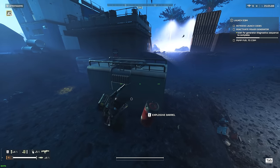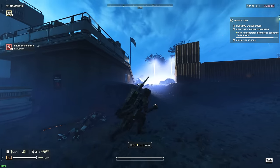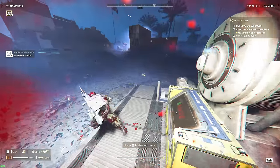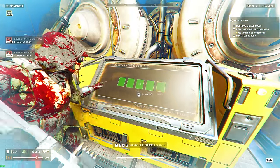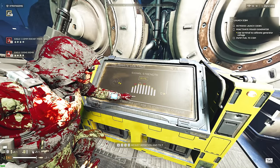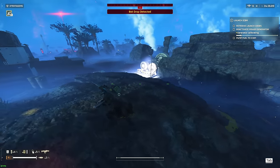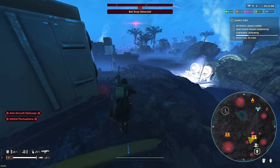I'm testing out this new keybinding that somebody recommended in the YouTube comments — actually binding the stratagem menu to the mouse button. It's working quite well. It allows me to call a stratagem as I run as well. So I'm testing that out in this game; it's my first time doing it. Which is why you'll see me sprinting every time I open the stratagem menu — they're bound to the same key.